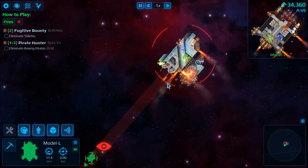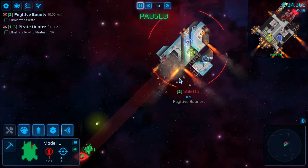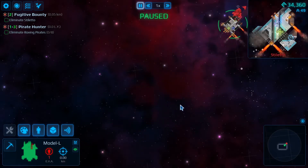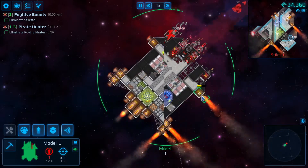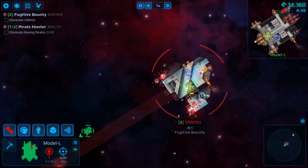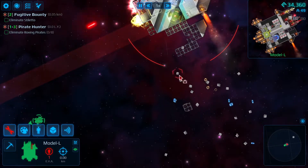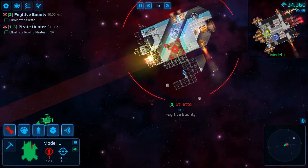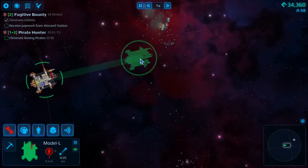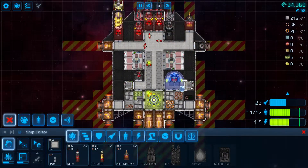I don't think we're taking them out yet — I'm still getting the front of the ship blown out. Oh dear. It's all right, we got them! How did our ship do though? We got our front slightly damaged and we're dropping stuff all over the place.